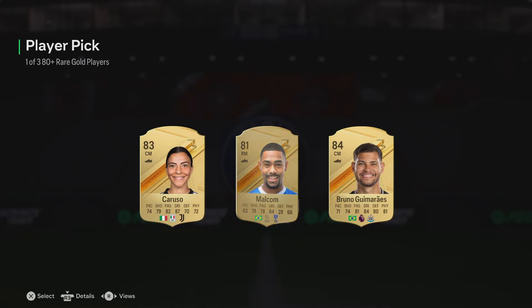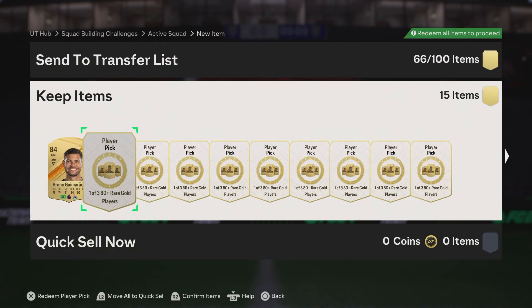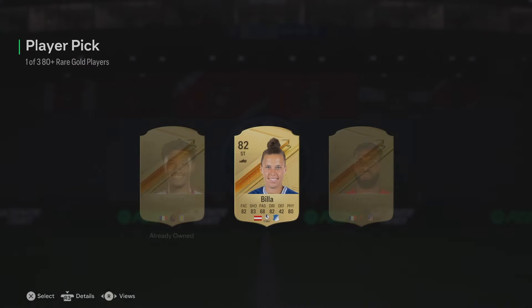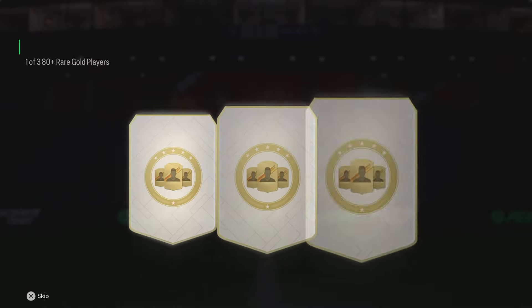We did the bronze pack into the daily login upgrade, and I actually got a 92 rated - I think it was Muslera or something like that, I can't remember. 92 rated though, so not too bad. Hopefully we can see some nice stuff out of these player picks.